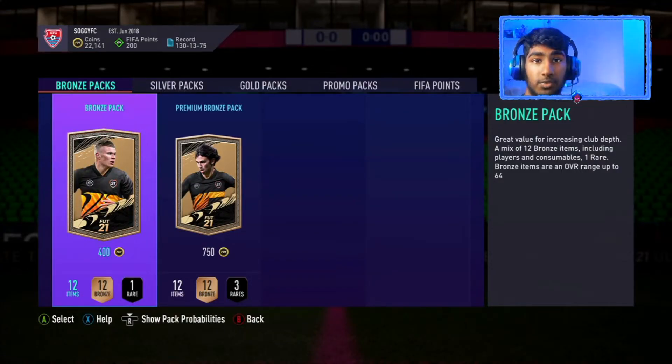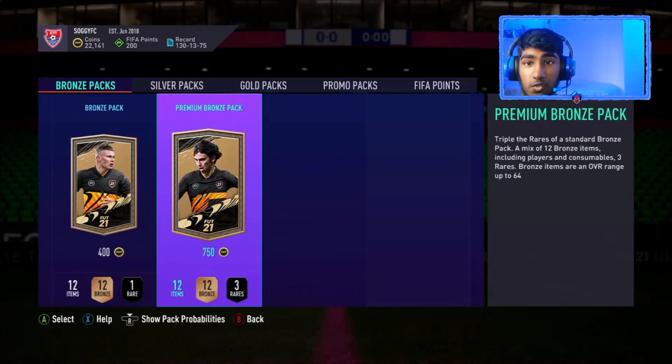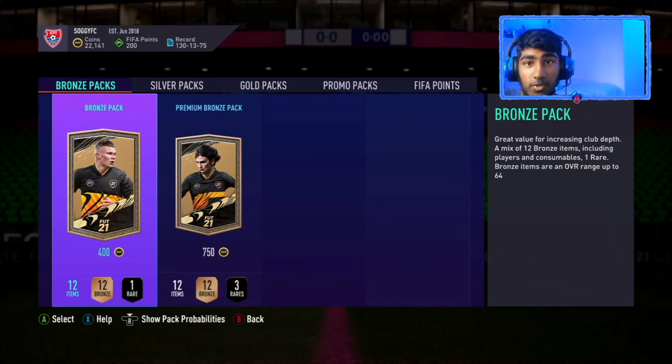Hello everyone, welcome back to another FIFA 21 video. Today I will be showing you how to make millions of coins through the bronze pack method, ready for Team of the Year. You want to have at least 20,000 coins because you want to make as much money as possible and you want money fast.